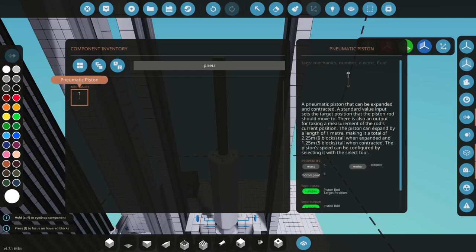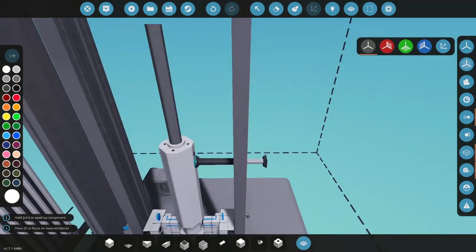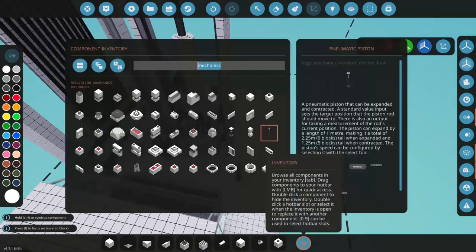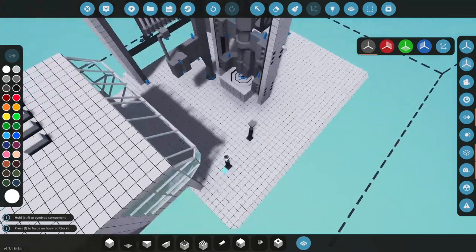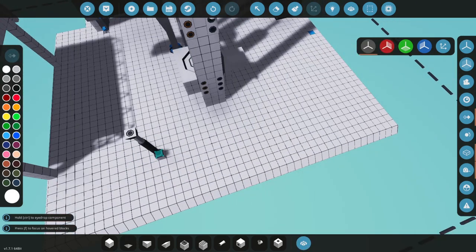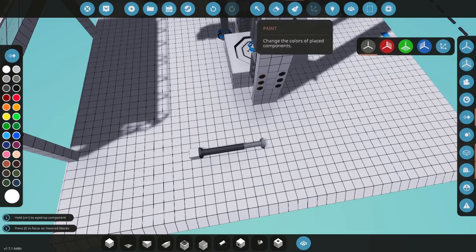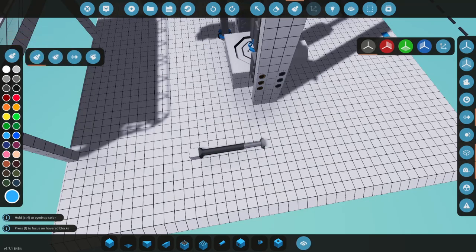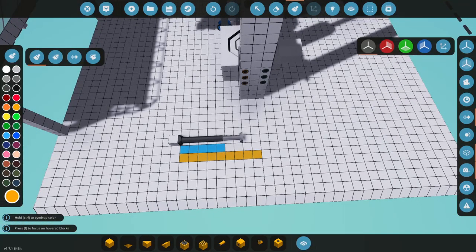We could remove all this test setup — it gives us a clear idea. We don't need to come up further than this, we only have to go in, potentially all the way. These pistons may not work as well as planned, or maybe a series of pistons on the side is required. The piston can expand by one meter, making it nine blocks when expanded and five when contracted. That means one, two, three, four, five when contracted and a total of nine when expanded.